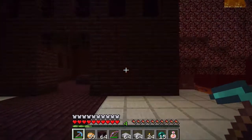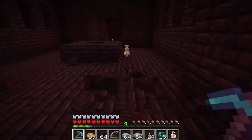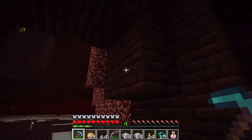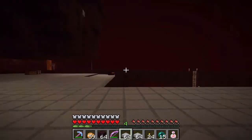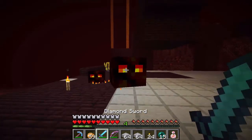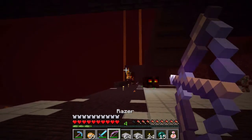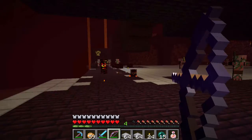The thing is, the only mobs I've seen spawning are pigmen and maybe some blazes. Maybe it's just because the wither skeleton spawn rate is very very low. But look - we've got a family of magma cubes and blazes! Enemies are definitely being spawned, so that is not an issue. See, there's even more that just spawned right in front of my face - you need to be careful, there are pigmen everywhere.